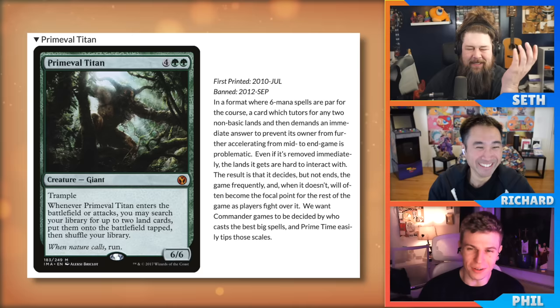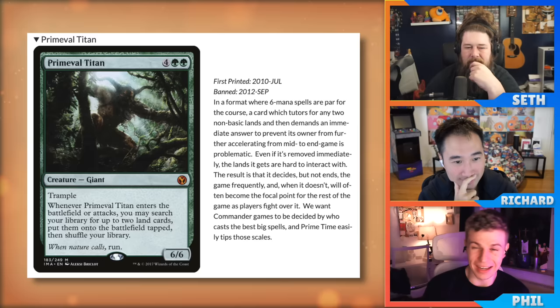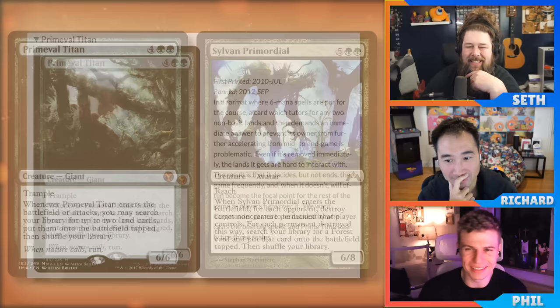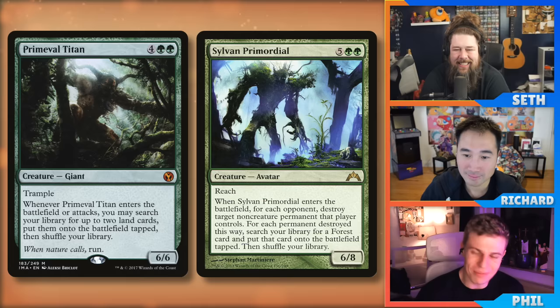The result is Primeval Titan decides but doesn't end the game, and when it doesn't get answered it becomes the focal point for the rest of the game. The RC stated they want Commander games decided by who casts the best big spells, and Primeval Titan easily tips those scales. Phil plays a lot of landfall decks and admits it would be strong — six mana is nothing for a landfall deck.